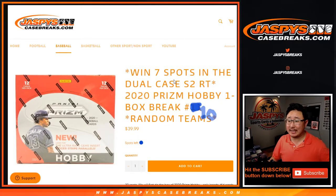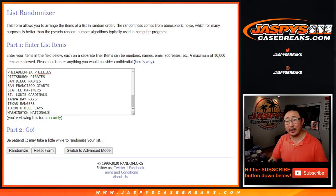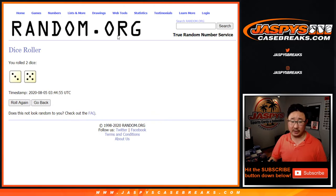Hi everyone, Joe for Jazby's Casebreaks.com coming at you with 2020 Panini Prism Baseball Hobby Edition One Box Random Team Number 10, with 7 spots being given away in the break. No vet comments ship in this as stated in the description. Big thanks to these folks right here. We're going to do the one box break first and then re-randomize your names to see who the top 7 are going to be to win those baseball mixer spots.